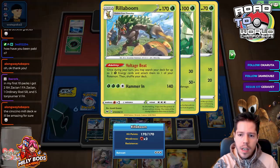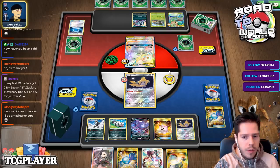Rillaboom does a lot of damage to Obstagoon, but it's not a one-hit KO — so it's a trade of two KOs, and that's fine.